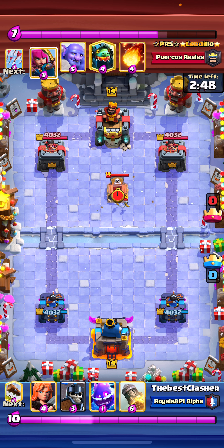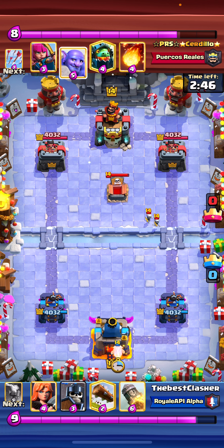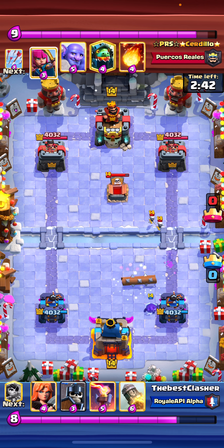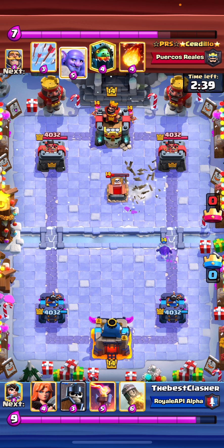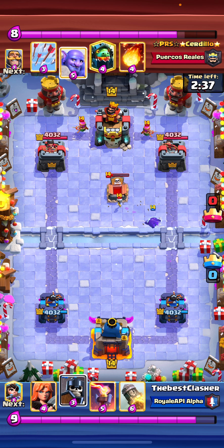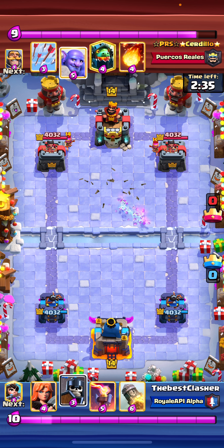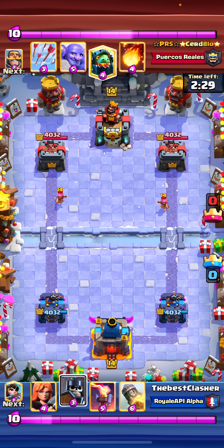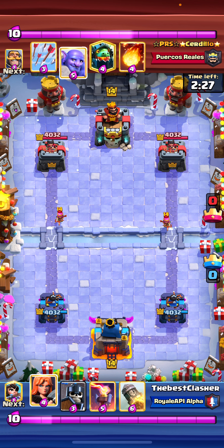Right now I'm just going to wait and see what my opponent is going to do. He's going to play a tombstone, so I'm going to log it from the back. Cycling back to my log — you always want to log the tombstone, guys. Because the longer it stays on the field, the more value it gets. And you don't want it to pop when they're building a push, because you just had to deal with an extra skeleton army coming towards your side.